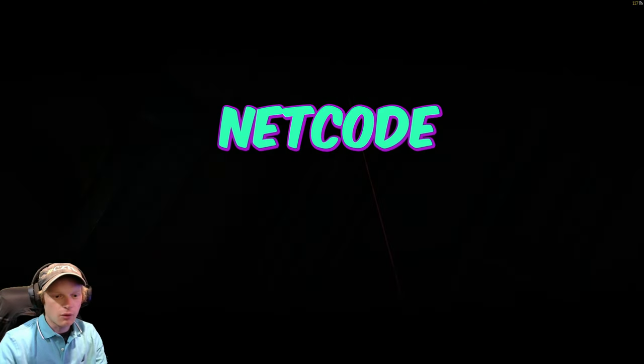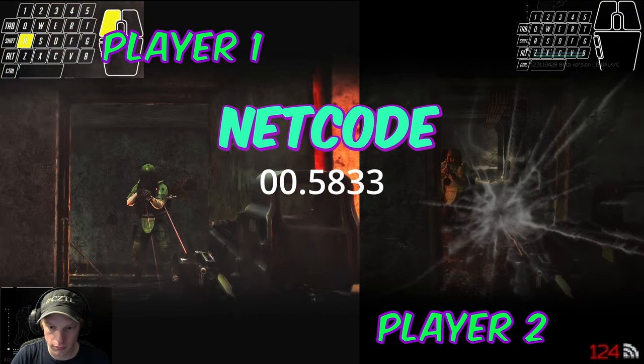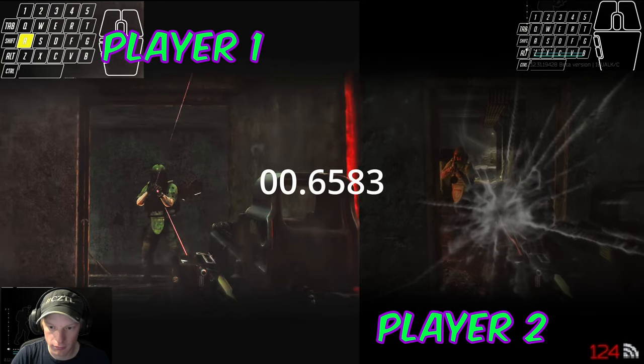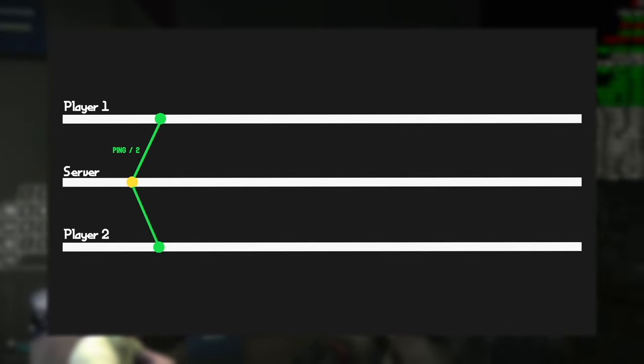Let's start off by briefly touching base on netcode. I have a more in-depth walkthrough on this that will be linked up here and at the end if you're interested, but I'll do a quick summary of how this affects peeker's advantage. Now, networking in first-person shooters is tricky, so I'll try to explain the most important factors as simply as possible. In most games, including Tarkov from what I gathered,